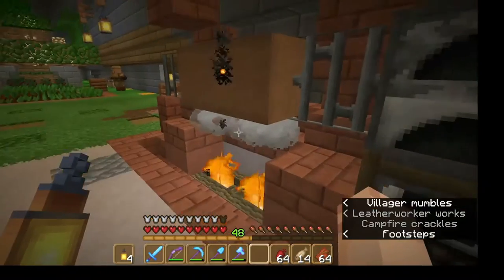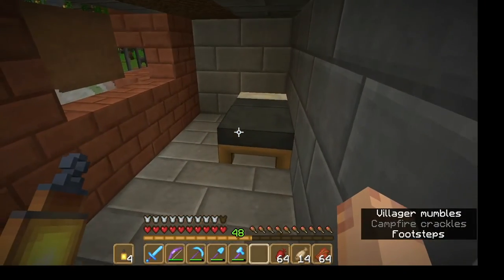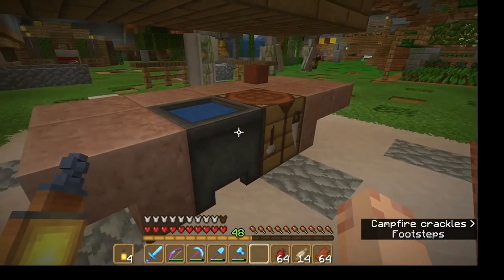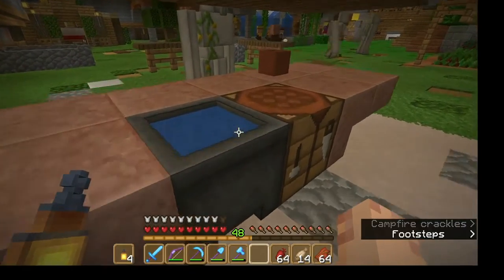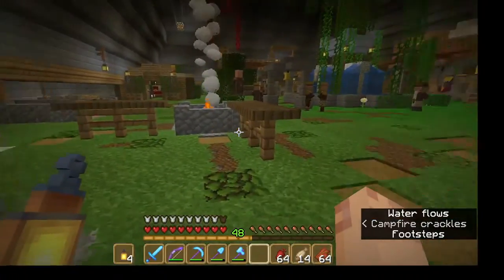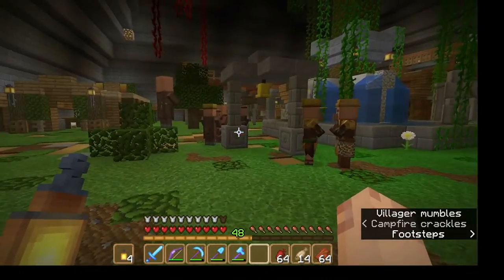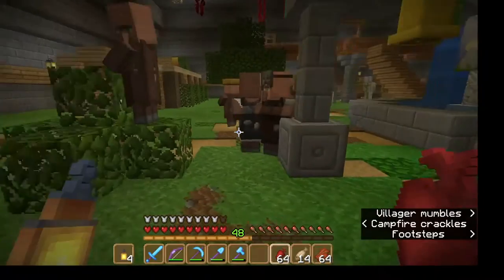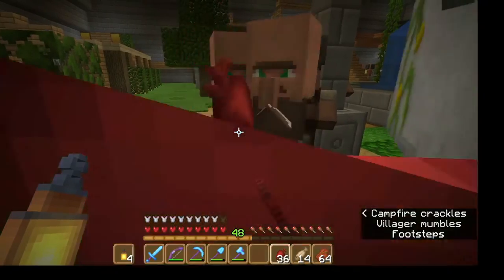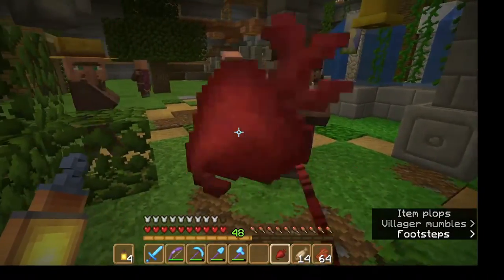This is the mess hall. We've got the work table - I put this up here because I got tired of villagers and iron golems climbing up on it. Smoker, regular furnace, some meat roasting on a spit. Pretty much all the workstations have a bed for at least one of the people working in that area. I use the cauldron for a sink. I may change that and move it because I don't know that I want a leather worker.